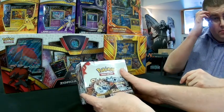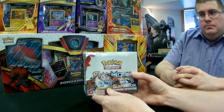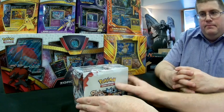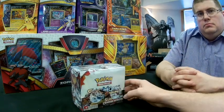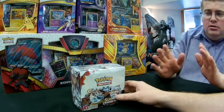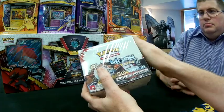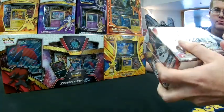We are here today for an early box opening of Sun and Moon Crimson Invasion. I'm here with Dain from the Battle Bunker and these cards belong to the shop stock, so when release date hits they will be available for you guys to order. You can pre-order them through Dain's Facebook. We've got 36 packs of cards and we'll go through them.